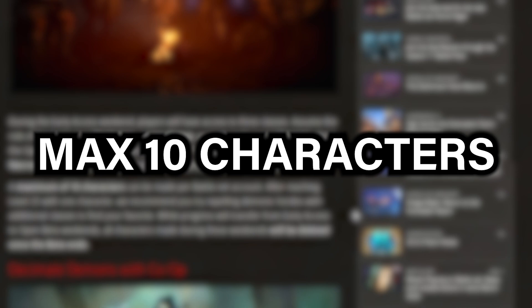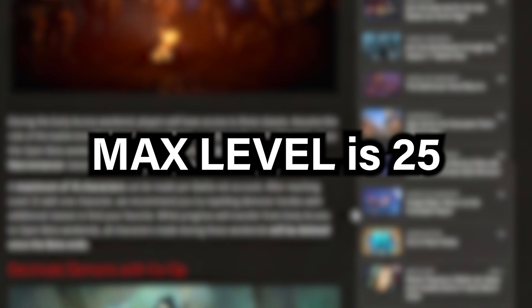You should know that you're only allowed to have 10 characters on your account. The maximum level you can reach within the beta is level 25 — you cannot go higher than 25.